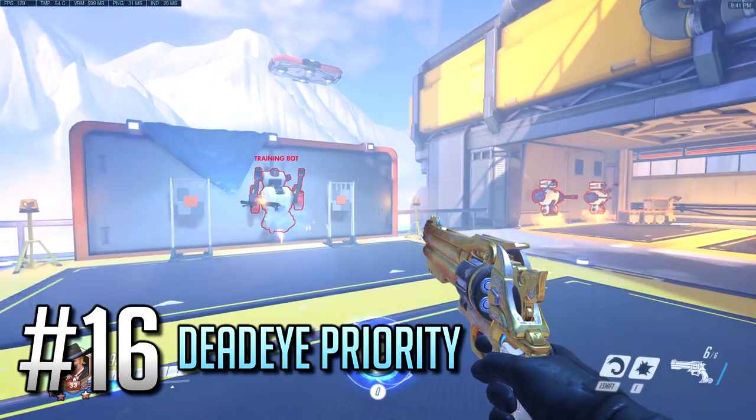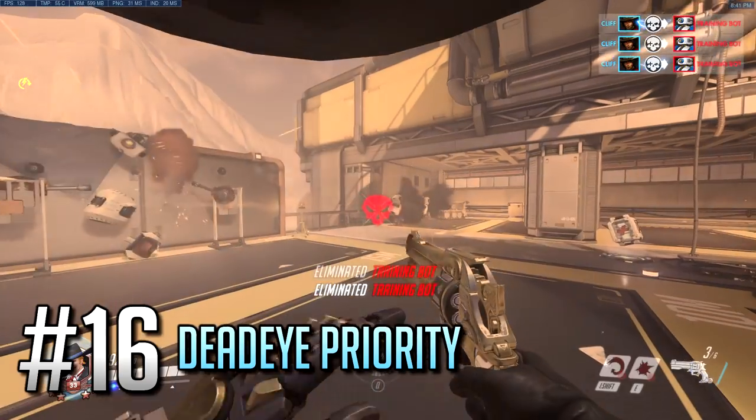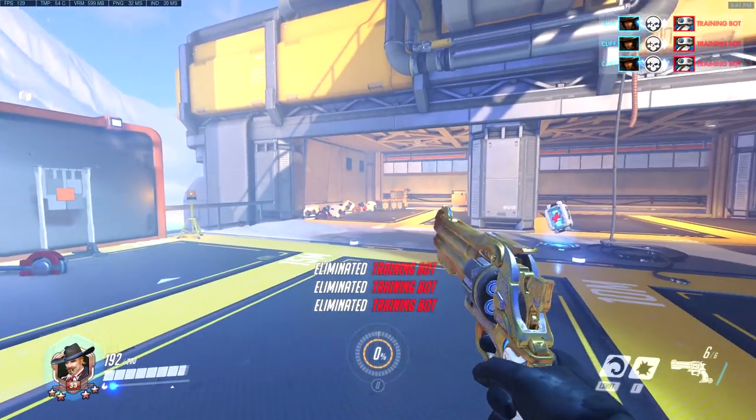Number 16: McCree again — his ultimate will always go from right to left, disregarding HP and distance, even when the guy to your left is pretty much right next to you.